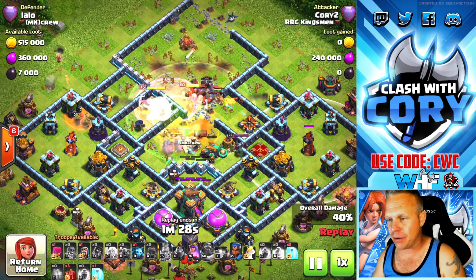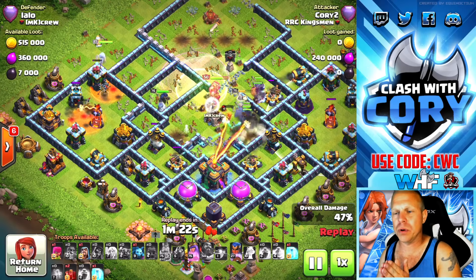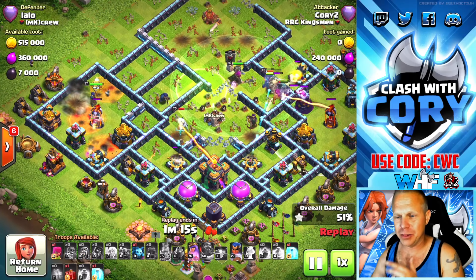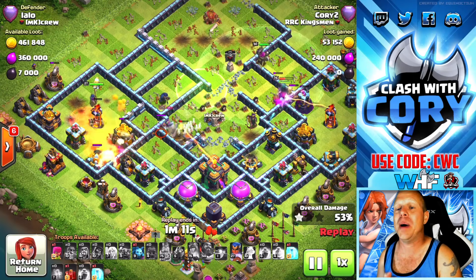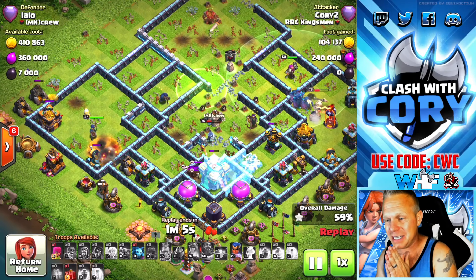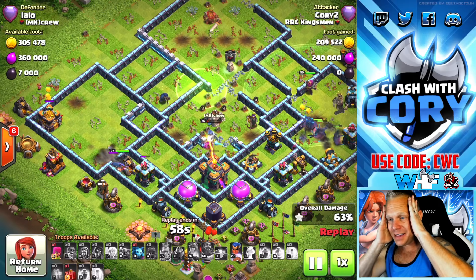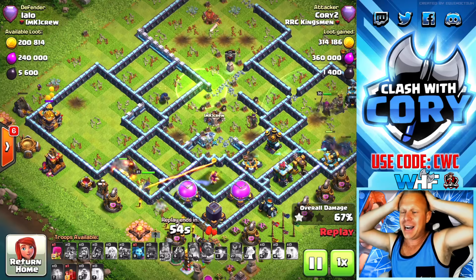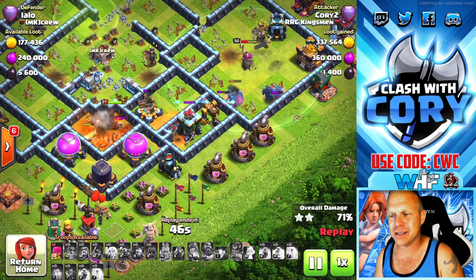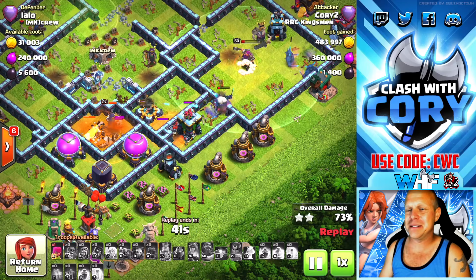The enemy RC is already down — core troops took her out — so that is going to be the side I drop my royal champion on. We've got skelly spells leading her into that single-target inferno. We've got an additional skeleton spell for the two defenses behind it. The town hall does not want to go down — that was such a dangerous section — so I'm going to have to freeze it again so my queen can get the kill. The queen got distracted by skellies and the town hall is going to kill her.